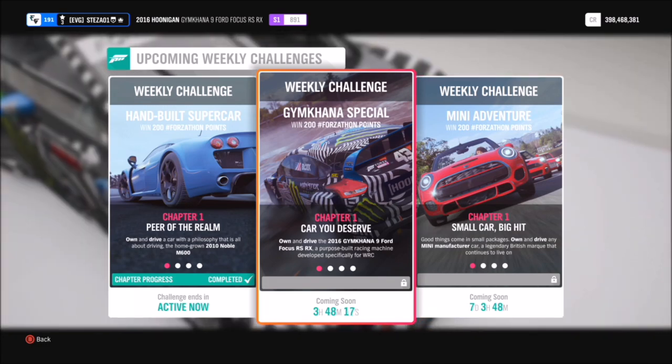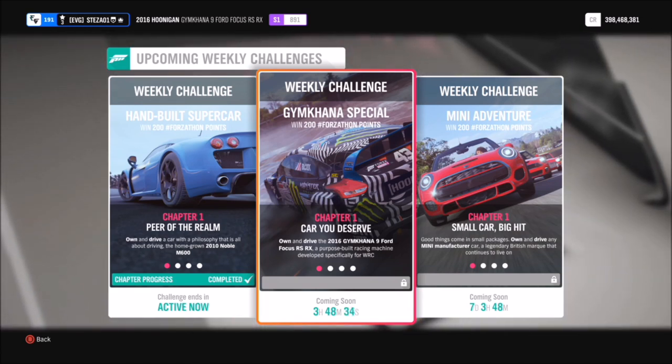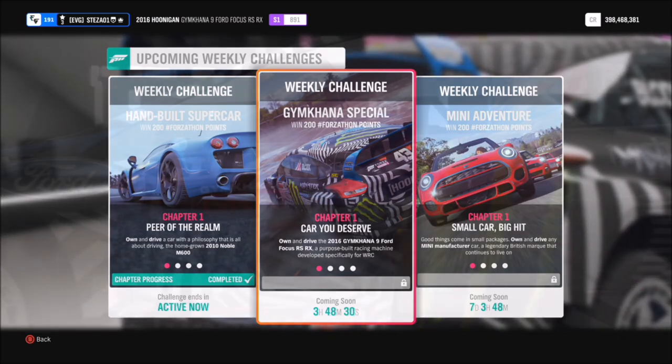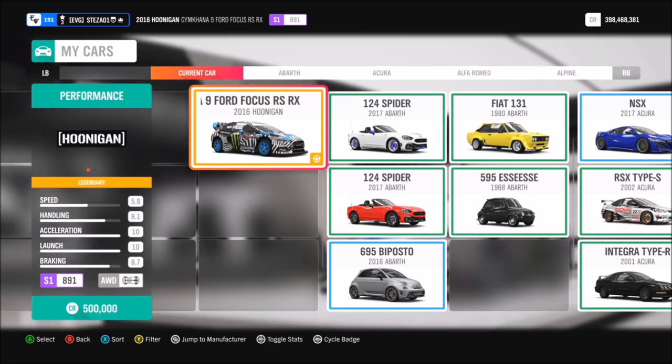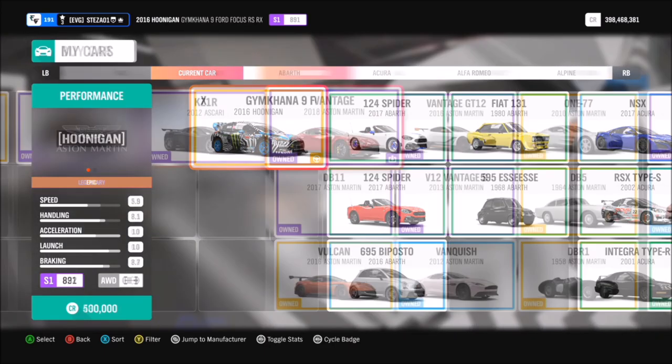This week's Forzathon, called Gymkhana Special, wants you to own and drive the 2016 Gymkhana 9 Ford Focus RS RX — which is a bit of a mouthful. We're having a look at the car now. This will set you back half a million credits in the auto show if you don't have one already, or you can try and pick one up in the auction house.